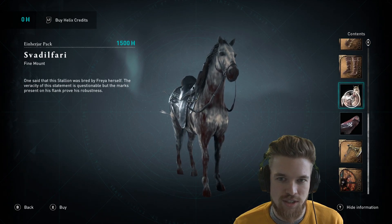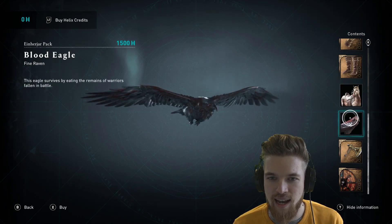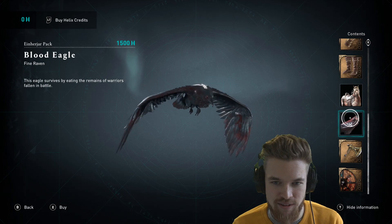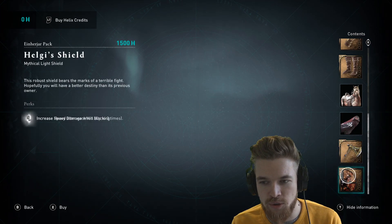We also have the horse, which looks pretty cool — it's got some arrows in its side, which I actually kind of like. And the raven is this dead-looking red raven, which is very nice too. But the most important things here are the two weapons.